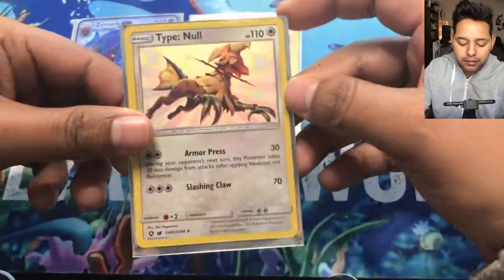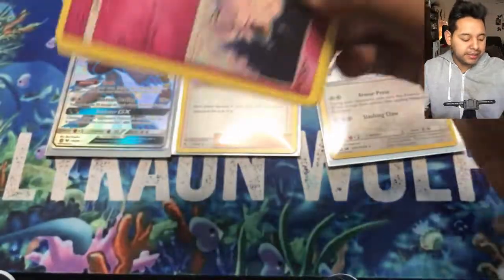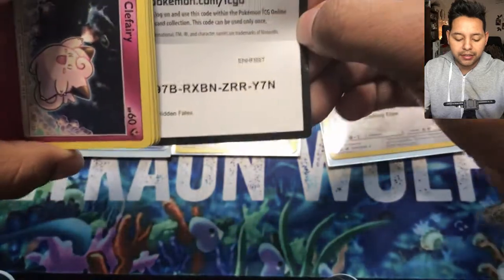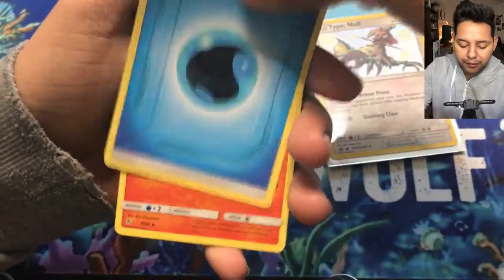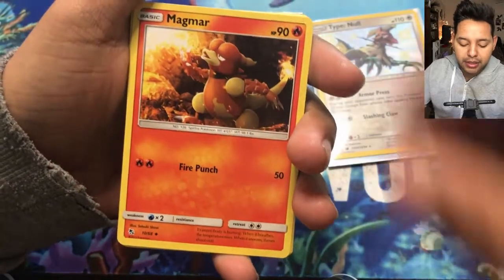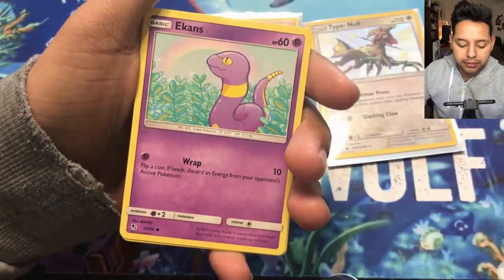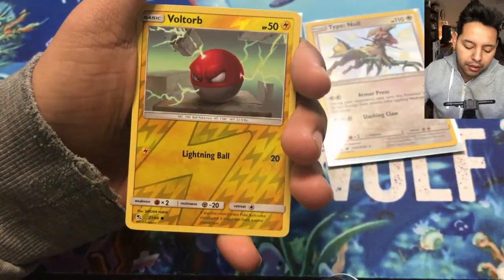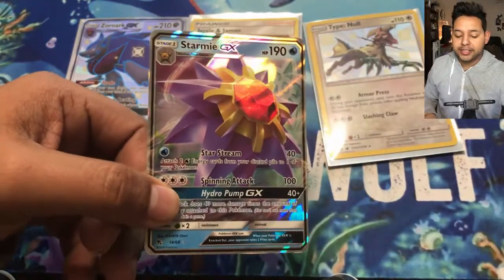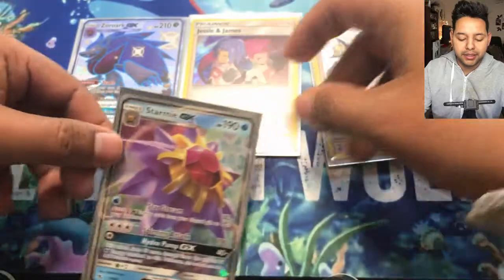So we've got three shiny cards total now. Moving to the next pack — we haven't gotten any full-art Pokémon yet. Starting off with water energy, Charmeleon, Magmar, Scyther, Clefairy, Magikarp, Ekans, Voltorb, Jigglydude, another Voltorb. And our last card is a Starmie GX — still not bad though, still not bad.